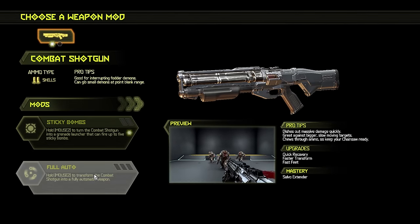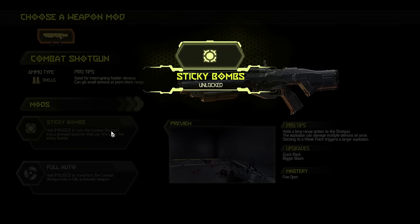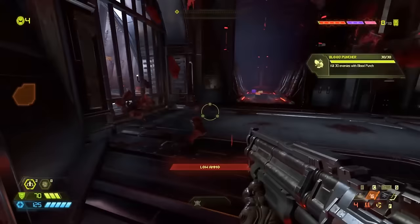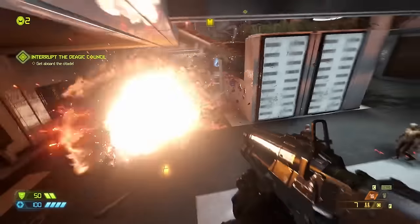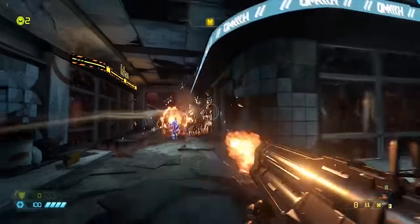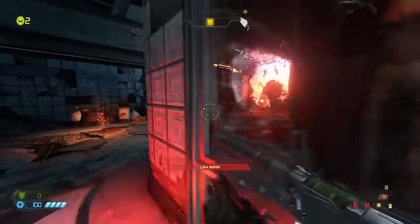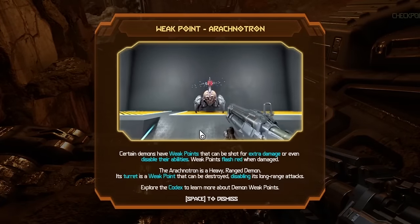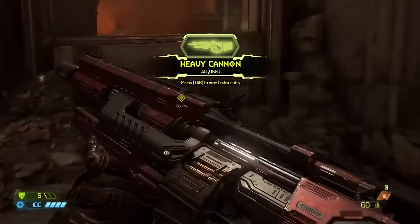The triple shot has been reworked into an infinitely more reliable full-auto mode, but for this opening area it pales in comparison to the grenade launcher. You'll get a chance to try out both of your weapon attachments on the returning arachnotrons, whose cannons are conveniently above their head so they can be destroyed with a well-placed shotgun grenade. Arachnotrons in the first fucking level of the game — this early, they really do demand your full attention.